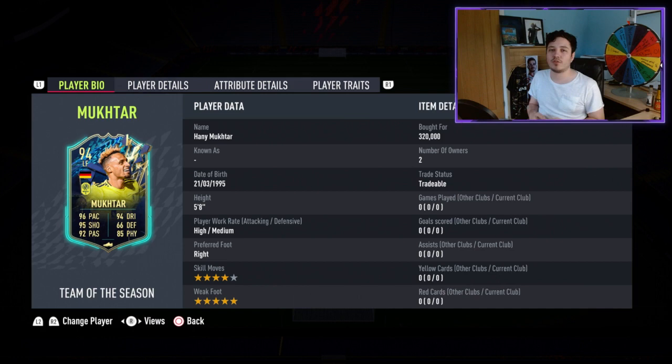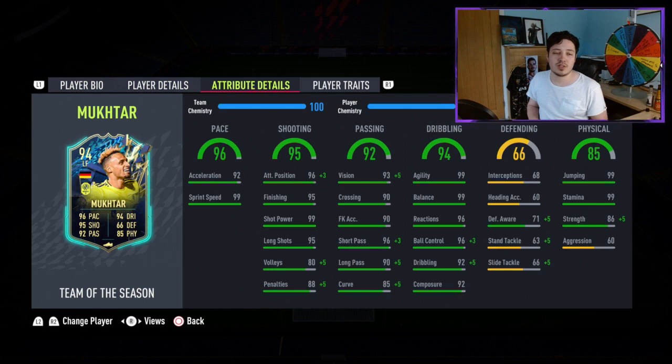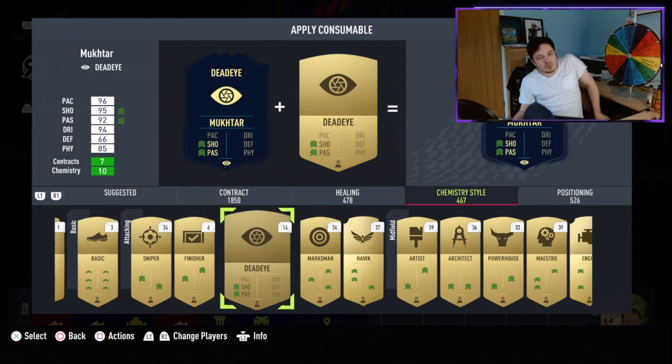The second player we're looking at is Hani Mukhtar. Previously had a squad foundation SBC. Now he's got high/medium, four star, five star — don't believe they've changed anything there. Five foot eight, should be very nimble. He has got himself 99 agility and 99 balance, so he should feel like an absolute cheat code. Not so happy on the pace split — at least he's got 99 sprint speed, 92 acceleration. You'd prefer them a bit closer together, but oh well. Good finishing, maximum shot power. It looks like a great card. Let's take these two for a spin.